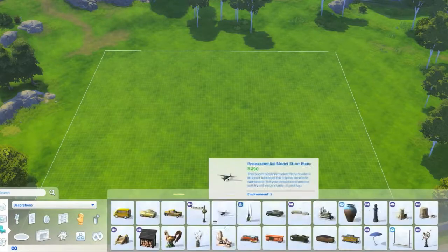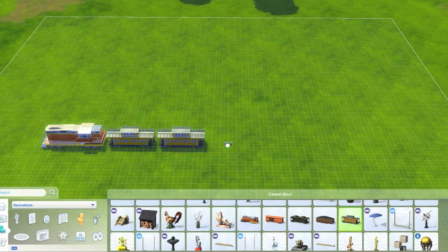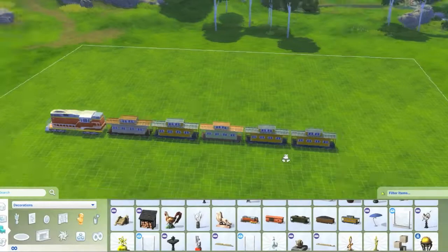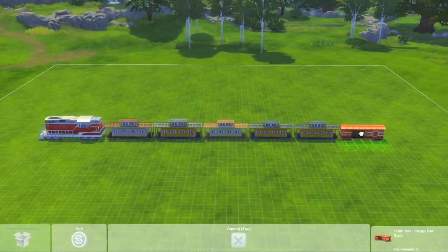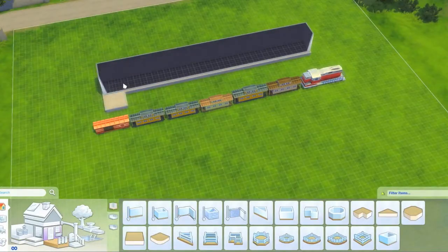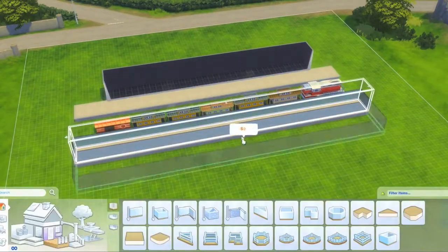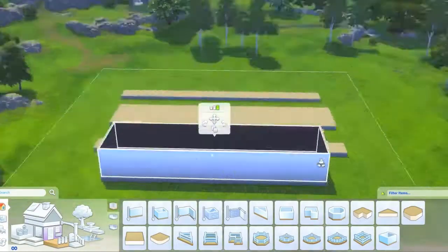Hello everyone, hope you're having a great day. Today we are doing a train station build, which is something you don't normally do in The Sims because it doesn't really have that much purpose. But I wanted to have a train station in a machinima I haven't started yet, and I thought while I was building it I would record it for you guys to see how I managed to build one. The train station itself is supposed to be quite a rural sort of small town one.